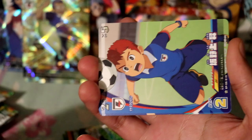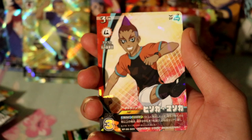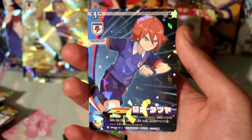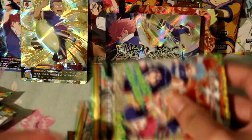Pack number nine. We have a special move again — you'll notice a lot of the normal cards repeat since there are limited varieties. We got Burn and a rare defender from the enemy team. You can see the position and team listed on the card, along with other info in Japanese I can't read. The next card is Kiyama Tatsuya as a rare — one of my favorite characters from the original anime. Nice to have.